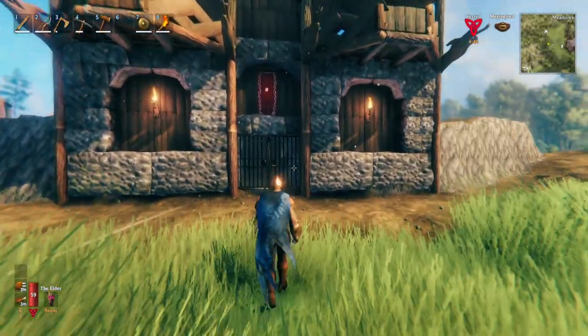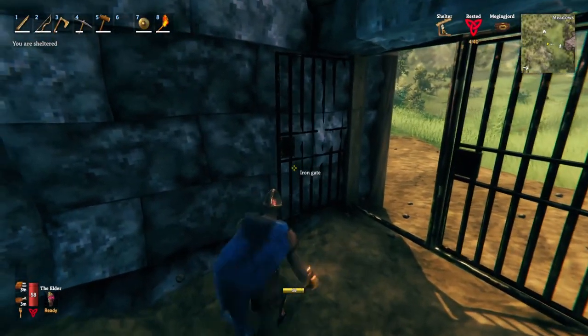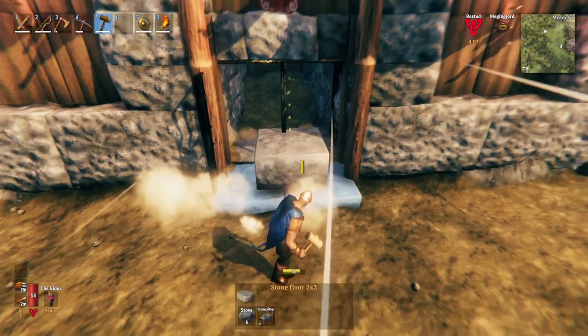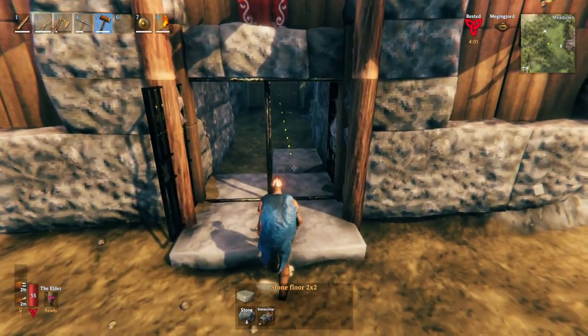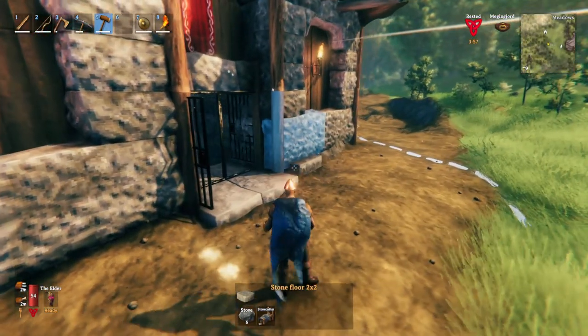I've got a little bit of stone left as well, so I'm going to quickly do this before I say goodbye. We'll do that and come out the other side — so that's our front door. See, the mobs won't be able to jump up there either, so that might actually work. The lip idea has probably come into being there.